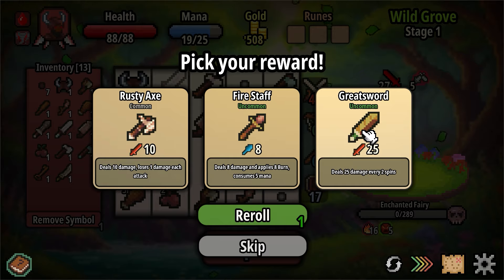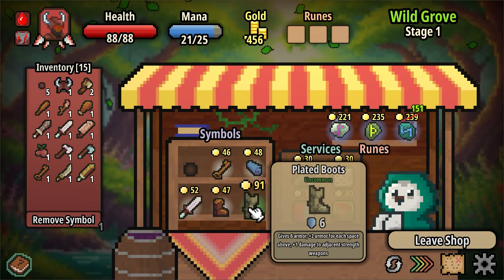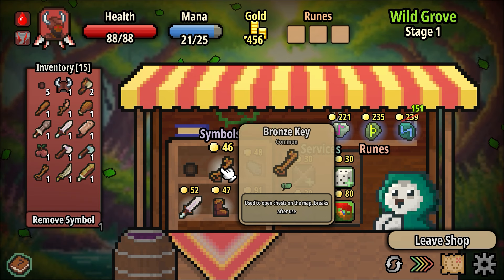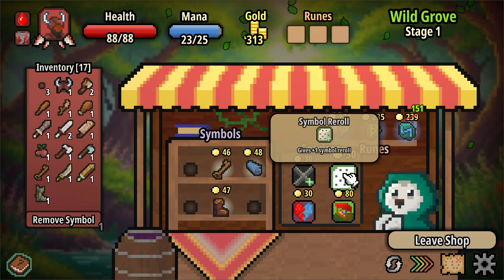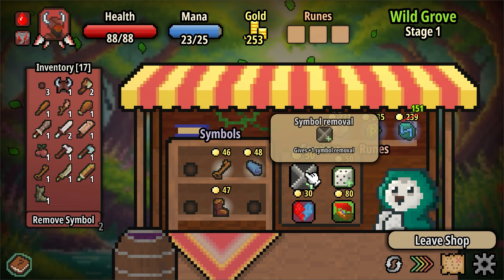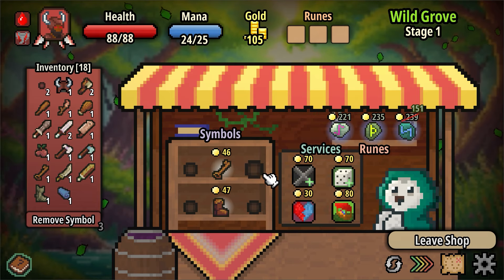25 damage every 2 spins, or an axe — you lose damage. I need something that's actually going to hit my foes. Give me an axe, that makes sense. A boot for more life — sure. Give me a sword. Maybe I'll take a boot and then buy another reroll. I think I'm going to need some removal symbols.